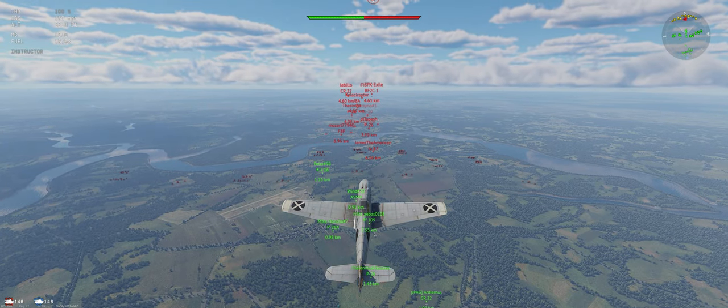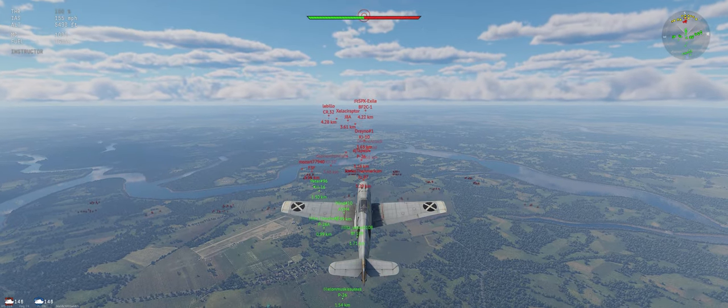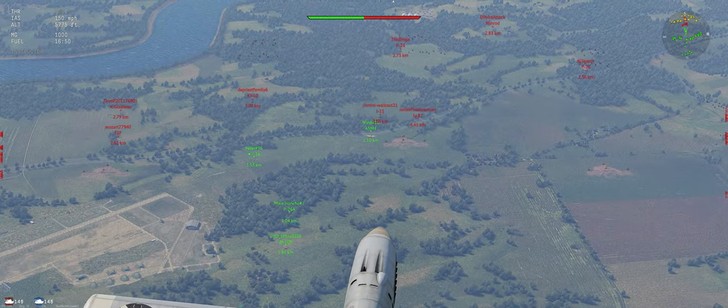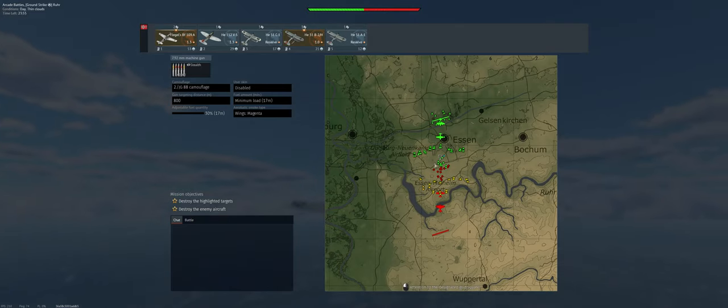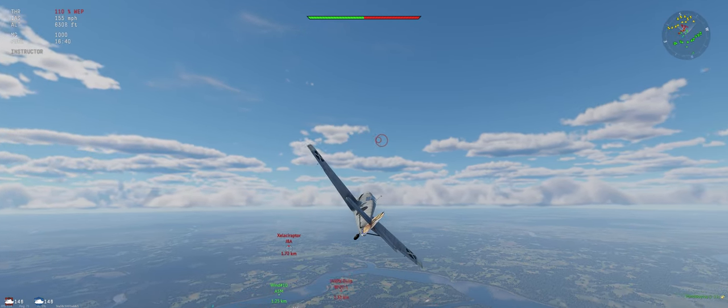The benefit of climbing in the beginning is: one, you should have an energy advantage against most of your opponents, especially low level. And two, you're not the first plane that your opponents see and go after — those are the guys down low in front of us. Pretty much going to play defense on this map, hang out on our side, so if we get into trouble we'll get some help from our teammates.